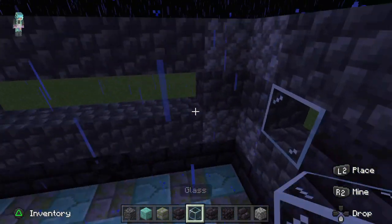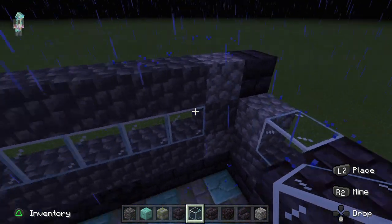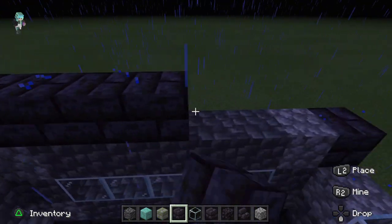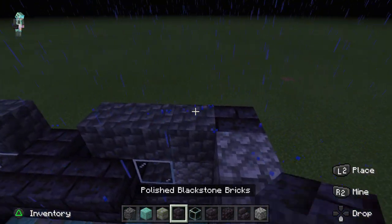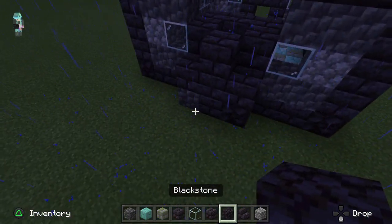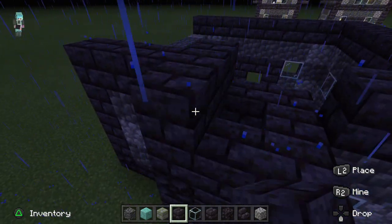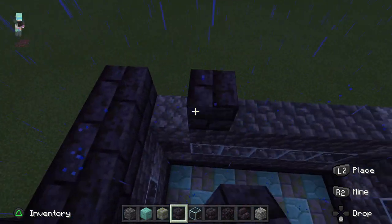Alright, and glass. You can use panes, but I like using the full blocks. And we got this here on each side. We've got to be careful with that, and we come back here and do le boop and le boop, and we get this back up like so — and we do that there, because this is going to be our second floor.